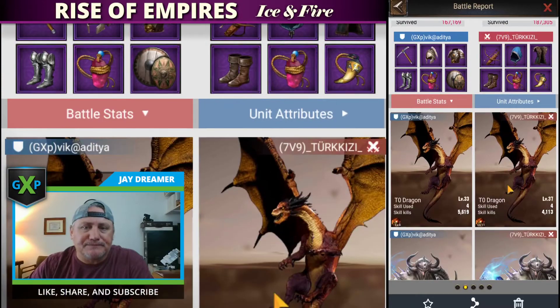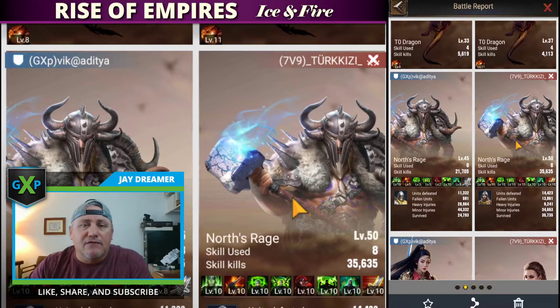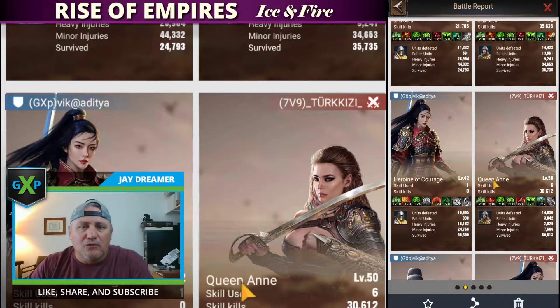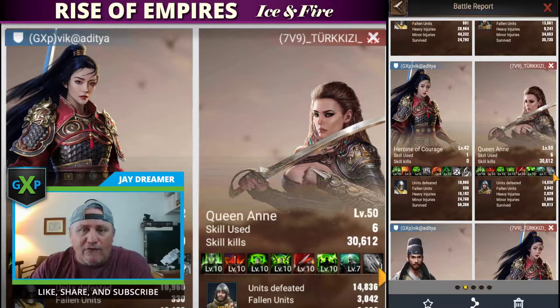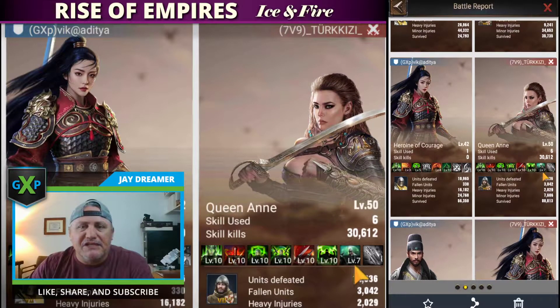But when you start looking at the skills — their dragon is 37 to this defender's 33. This first hero, Northrage, is level 50: every skill is open and maxed out versus not quite open and not all maxed out. You can see right here they got a skill kills of 35K versus 21K. Queen Anne got six skills off and 30K in kills versus one skill and no kills. Almost all of them opened and maxed — 47 to 45, seven skills off, 13K to 11K. That's a fairly even kill rate.